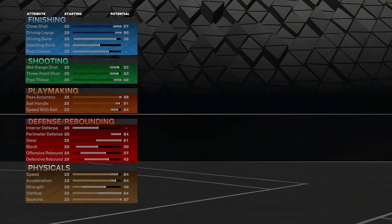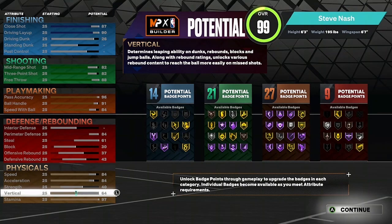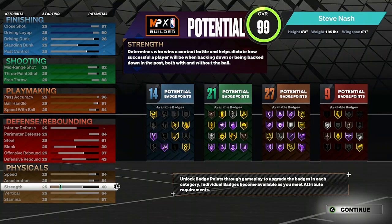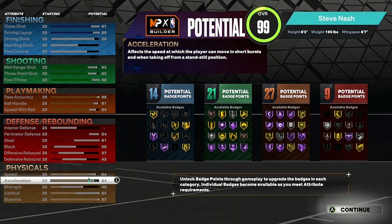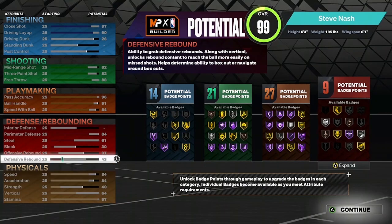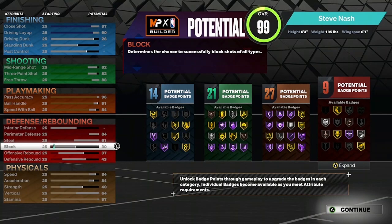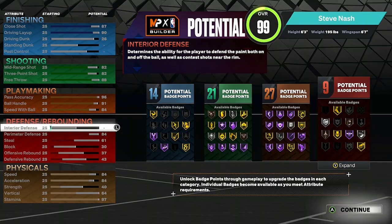Moving on to your attributes. Let's start with the physicals first. I got the stamina at 97, vertical will be 64, strength will be 40, acceleration 84, and your speed also 84. Now for the defense, you get your defensive rebound at 43, offensive rebound at 37, block 30, steal 61, perimeter defense will be 84. And do not worry about your interior defense — it's going to leave you with 9 defensive badges.